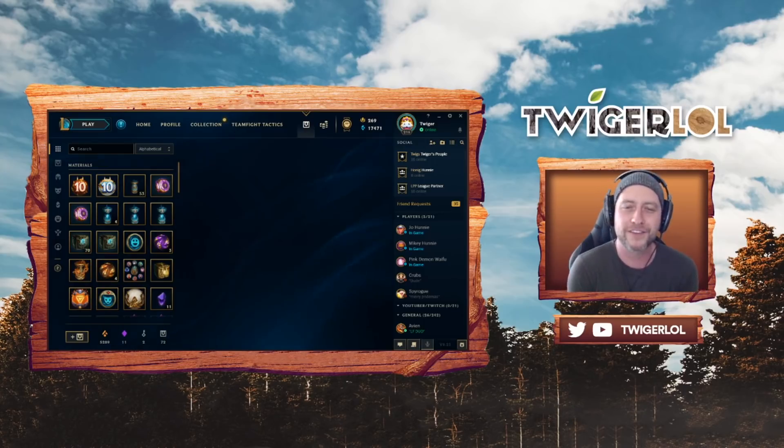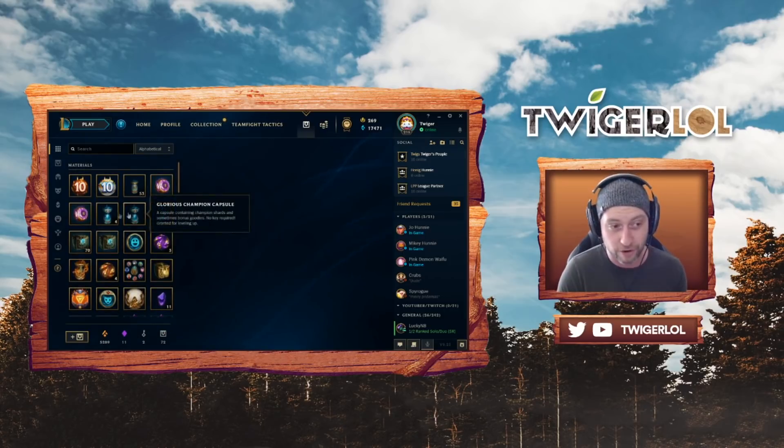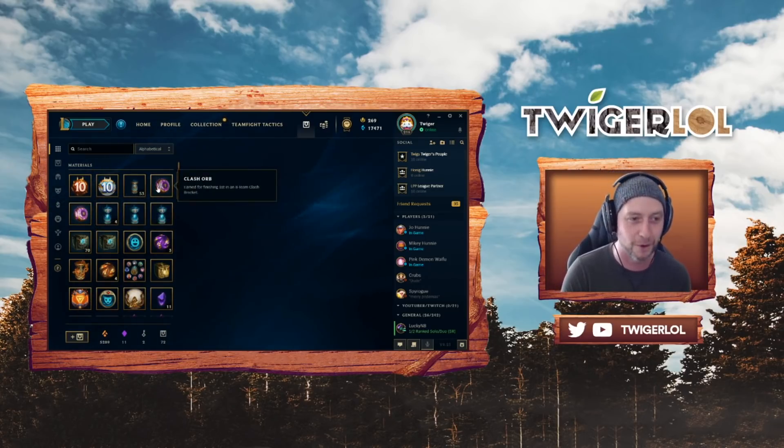To show off this amazing Clash orb, I wanted to do an unboxing of everything else I haven't opened — sitting here in my shop for god knows how long. We've got the Project 2019 orb, a masterwork chest, Worlds 2019 orb, a random legendary skin, four honor level five orbs, an honor level five capsule, three level four honors, a hextech mystery emote, glorious champion capsules, and then a Clash orb for eighth place plus the number one first place Clash orb. We've also got 53 champion capsules, the 10-year vanilla orb, and the 10-year chocolate orb.